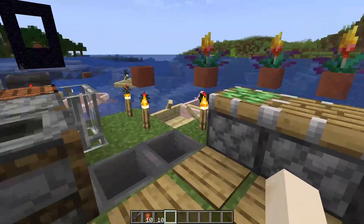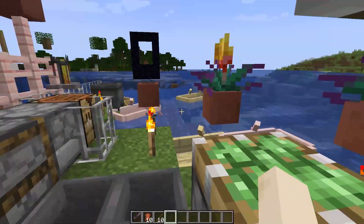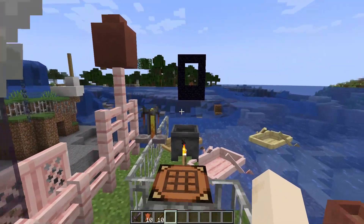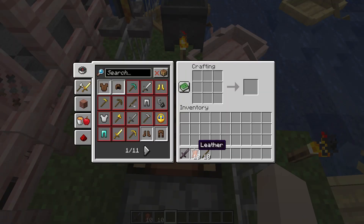First, open your game Minecraft. All you need is just two items: a leather and a stick. Once you have the leather and a stick, go to the crafting table and right click on it. Select your leather and place it in the middle.